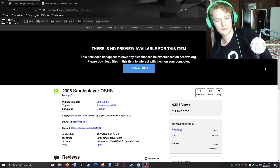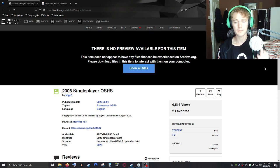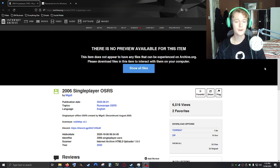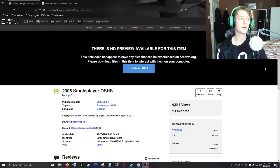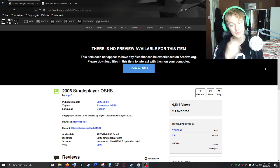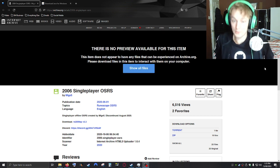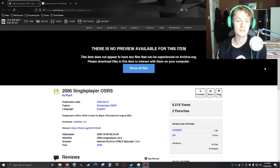Hey everybody, welcome back to the channel. I'm going to do another old school runescape guide for you guys. This is the 2006 single player old school runescape. I've been getting a lot of questions lately — pretty much one of the most common questions on the channel is how do I download this, how do I run this. I've done guides before but sometimes the link doesn't work or something's gone down, so I'm going to show you everything you need to do. This will be the last video I'm doing on it. This video is all you need — it should tell you everything you need to know about running it.